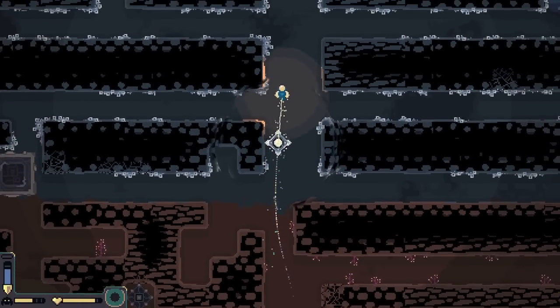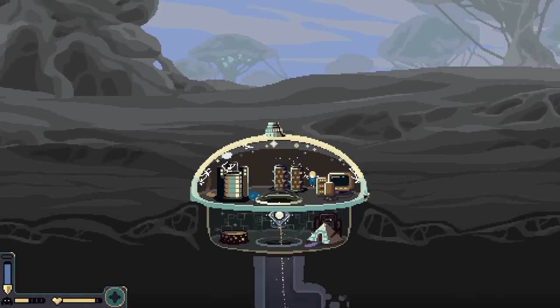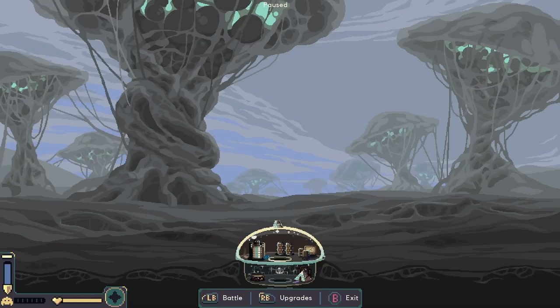We'll see if there's anything else I want to upgrade. I've only got one iron - everything needs more than one iron. So despite all that water I've got, we're not going to be able to use it. So let's just battle and see if we can defend the final wave.